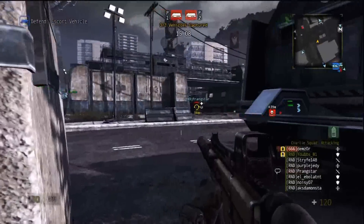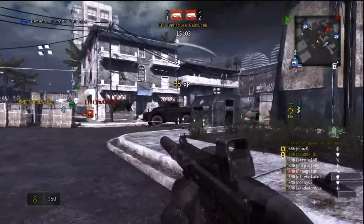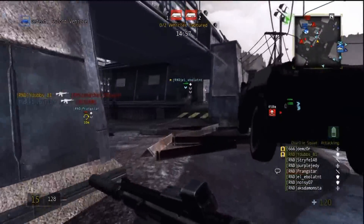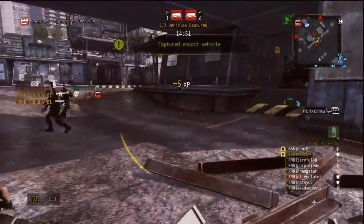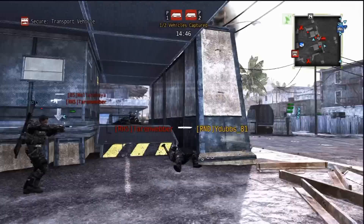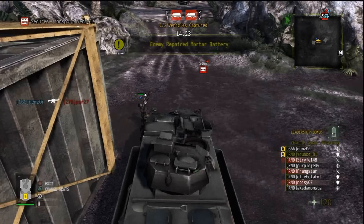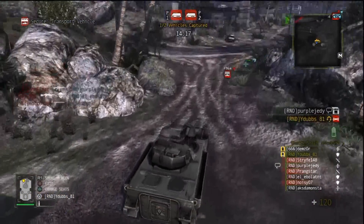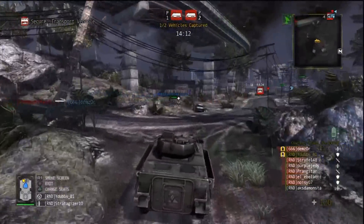What I like to do, especially on this map, is I see my guy down there but I don't want to pick him up right away. One thing you don't want to do is pick up a guy in the middle of a whole bunch of red dots, because you're going to get killed after you pick him up and then they're going to kill him too — it just doesn't make any sense. The best thing to do is kill the red dots around him first, then pick him up. I picked him up there because he was begging — I think that was Prank stuff, he just wanted revenge on that one red dot.